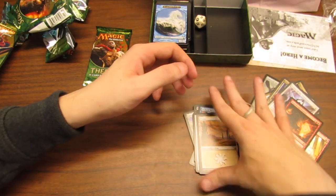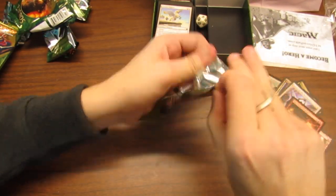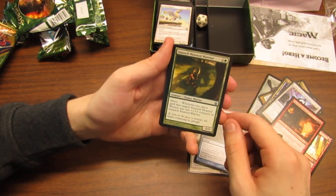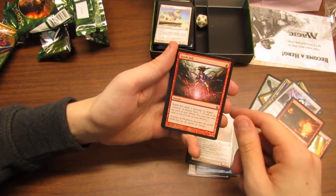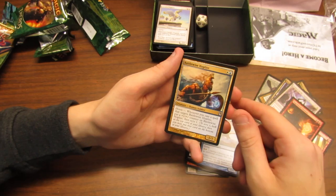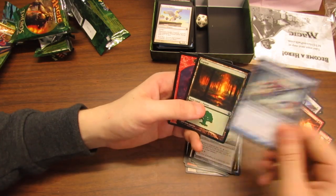Plains and a Soldier token. Last pack here — oh, that fell, let's pick it up. There we go. Messenger's Speed, Mnemonic Wall again, Cavalry Pegasus, Voyage's End — bye-bye — Staunch-Hearted Warrior, Commune with the Gods, Hopeful Eidolon, Spark Jolt, Fleetfeather Sandals, Phalanx Leader, Coastline Chimera, Battlewise Hoplite — yes — Flame-Wreathed Phoenix, and Thassa! Oh, that's so awesome! Plus a Forest and a Soldier token.